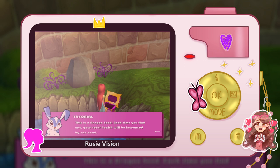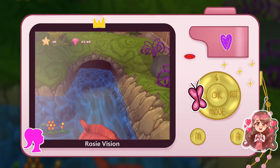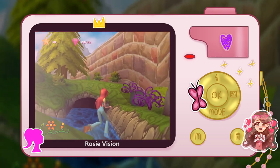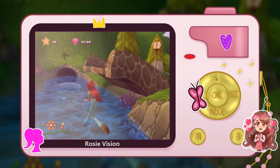Back to Winx Club now. This is a dragon seed. Each time you find one, your total health will be increased by one petal. So it's like a heart container. Gotcha. And we get... ooh, fishies.